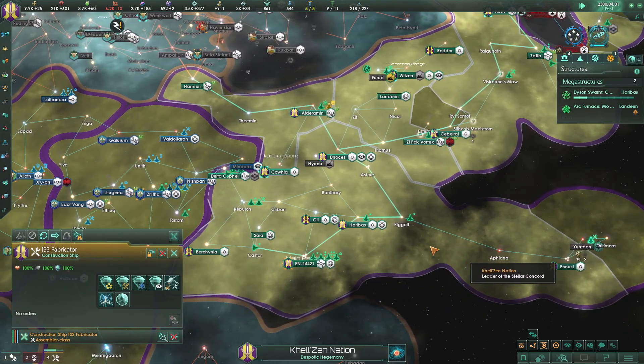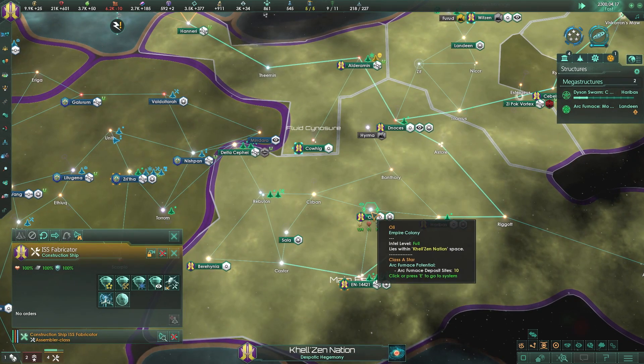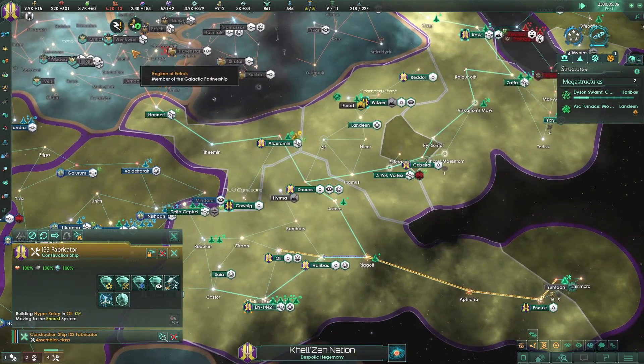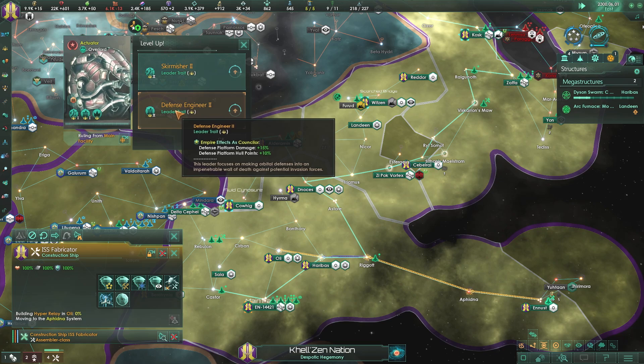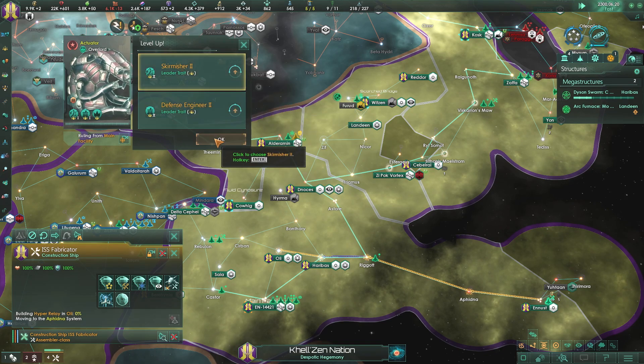You need to get back in here and build a hyper relay there. We have a leader who leveled up - our overlord, ruling for main facility, is leveled up. Let's give him some skirmish traits.